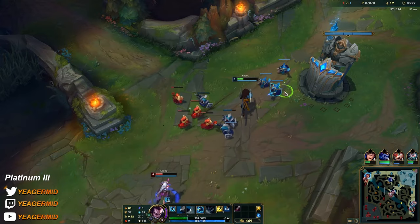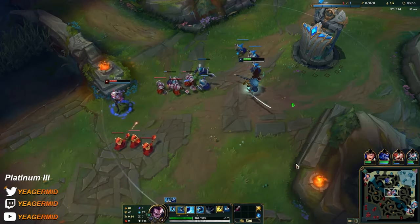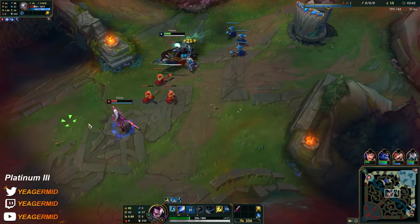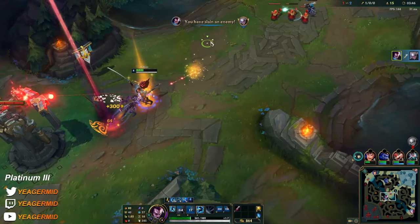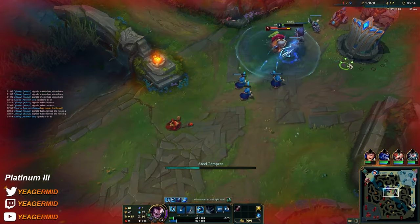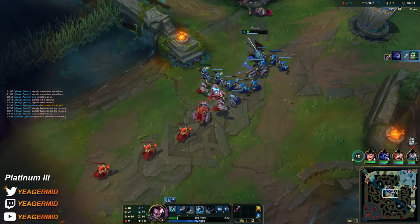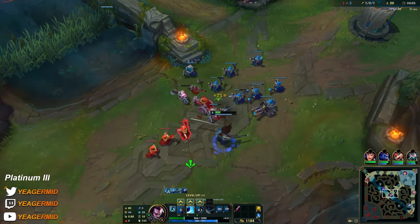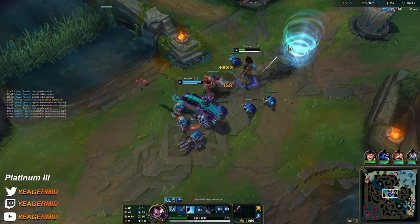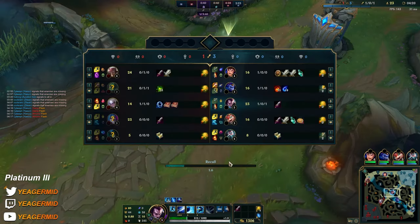Then again, Amumu could be coming up from this side. I think he might be here. Let's go, we did it — just walking through the minions. Both of them had Flash up — I actually thought they used something besides Ignite, but I guess not. He got a return kill that he did not deserve, but at least he's spiking the game now.